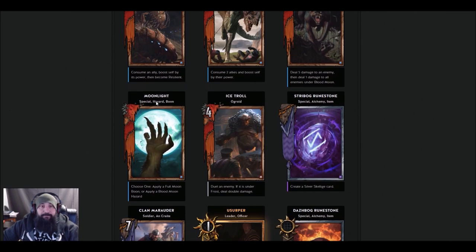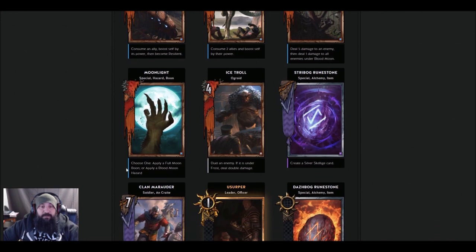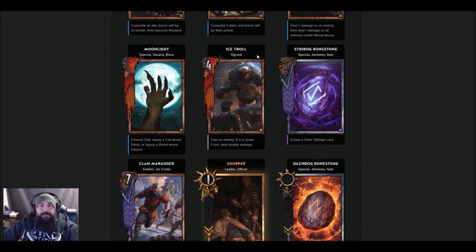Moonlight — Special Hazard/Boon. Choose one: apply Full Moon or Blood Moon. They don't even tell you what it does — just show you the card, another teaser. For them to keep it so under wraps, it's got to be really good. It's got to be something that's going to really impact the game.